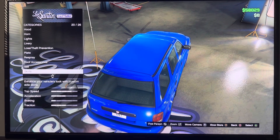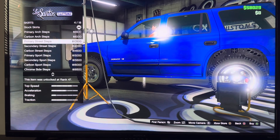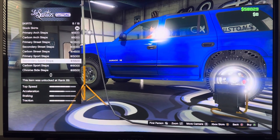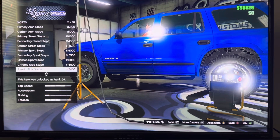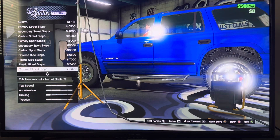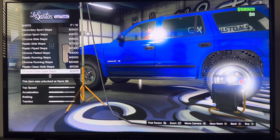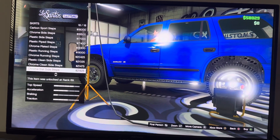We got Shell. We got Skirts: stock skirts, primary art steps, carbon art steps, primary street steps, secondary street steps, carbon street steps, primary sports steps, secondary sports steps, carbon sports steps, chrome side steps, plastic side steps, plastic pipe steps, chrome plated steps, plastic running footsteps, chrome running steps, plastic green side steps, chrome green side steps, chrome slide side steps.